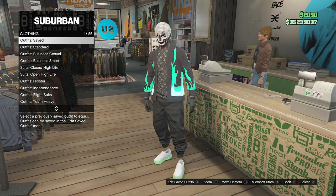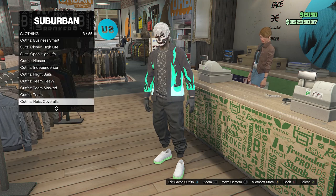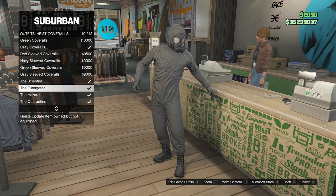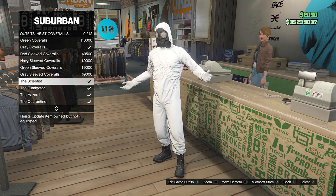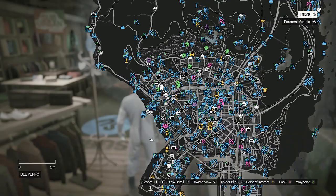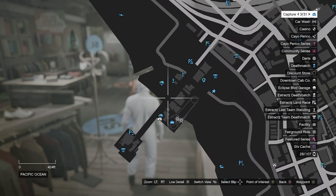After saving, back out of Edit Saved Outfits and scroll down through your clothing to find Heist Coveralls on slot 13. Scroll from slot 9 through slot 12 and equip one of the outfits with a toxic mask. Then back out of the front counter and head to the pier for the telescope glitch.